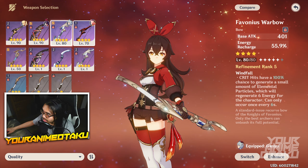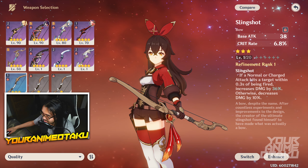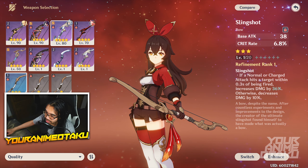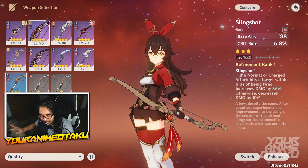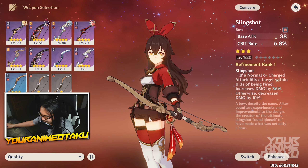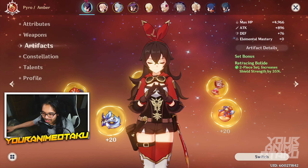You can also use weapons such as the Prototype Crescent, Favonius Warbow, and Blackcliff Warbow. I did have a Slingshot leveled up, but I foddered that because new four-stars came in and I had to prioritize those. Sorry Slingshot, I love you — but I've already foddered it like five times at R5 level 90.